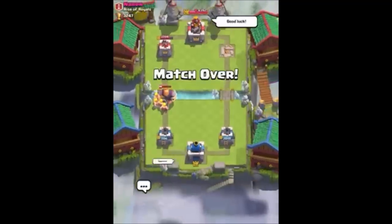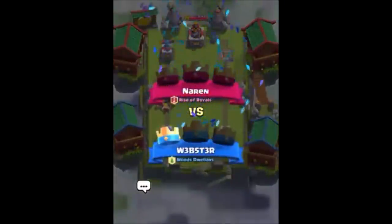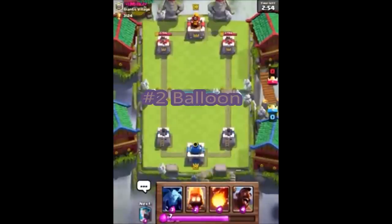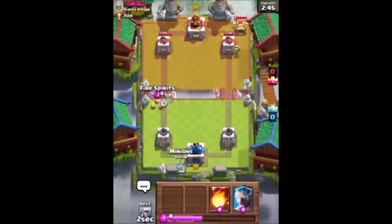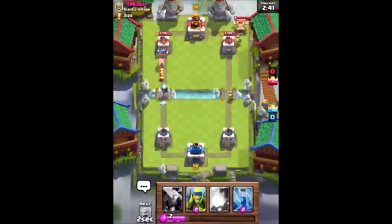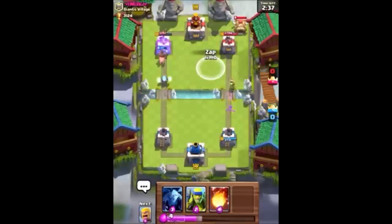For number 2, we have probably the best air troop in the whole game — the Balloon. It deals 500 to 700 damage just if it gets to your tower, which is really scary. And it does about 200 death damage when it dies. So the Balloon is probably one of the best air cards in the game.